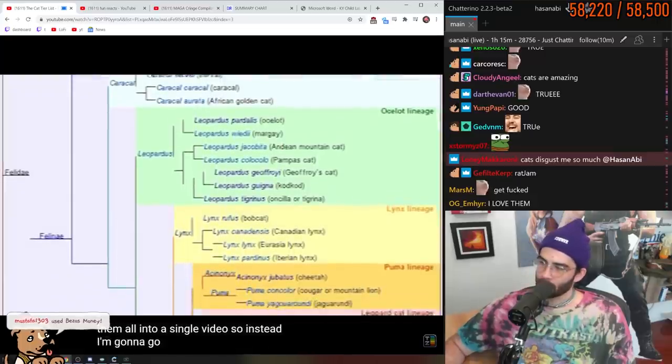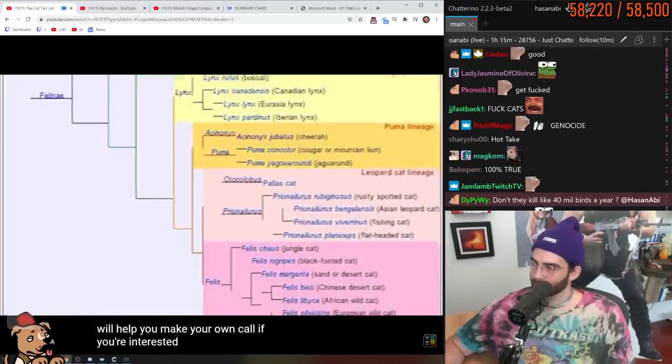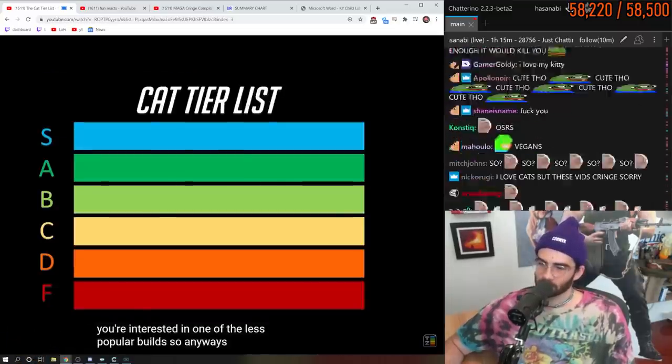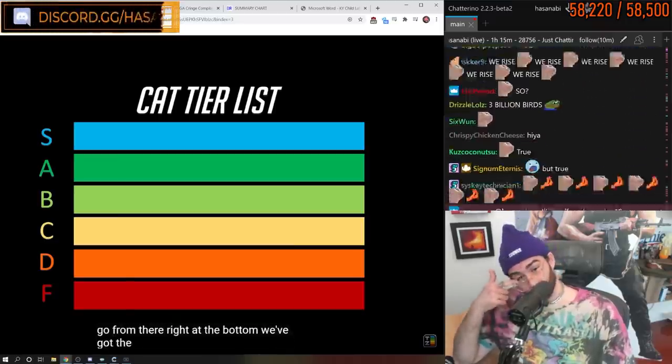So instead I'm going to go over the most popular ones, and hopefully the way I analyze them will help you make your own call if you're interested in one of the less popular builds. I'm going to start from the bottom of the tier list and go up from there. Right at the bottom, we've got the cheetahs.